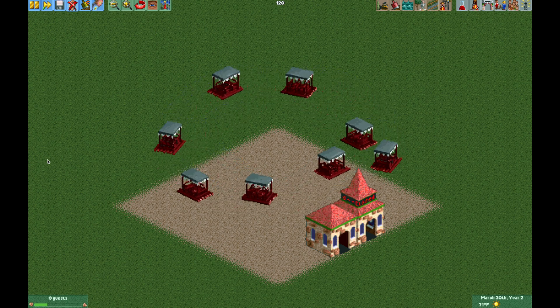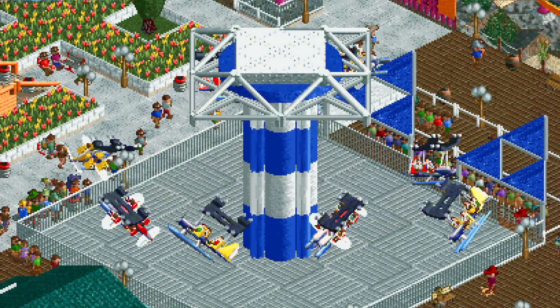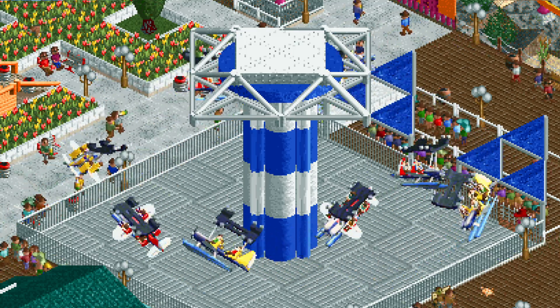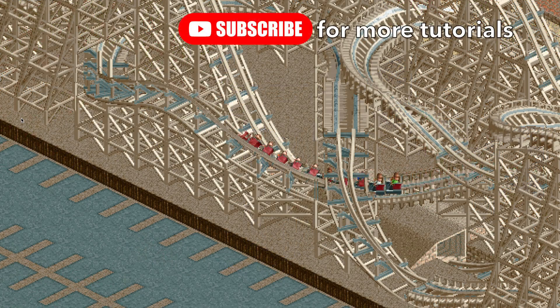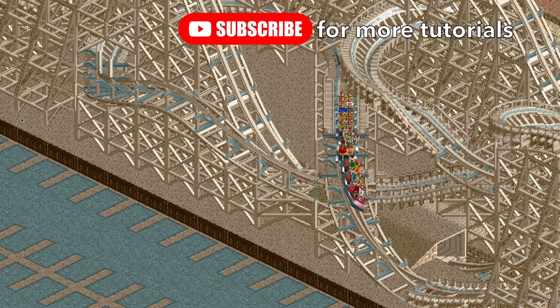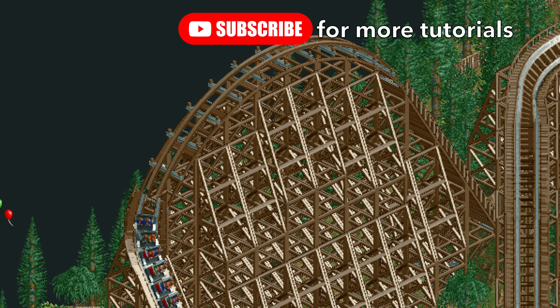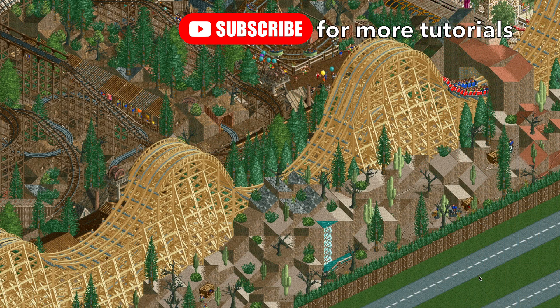This is a really fun ride to add to your park - it just needs a little bit of decoration. If you have any questions let me know in the comments, and if you enjoyed the video please give it a like and make sure to subscribe, because next time I'm going to be showing you how to build titan and topper track on any of your wooden coasters so that they can use all of the same track pieces as the hybrid coaster. Stay tuned!